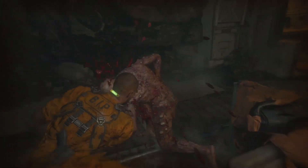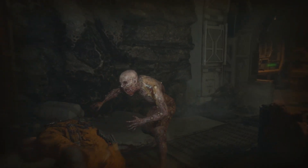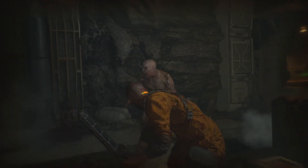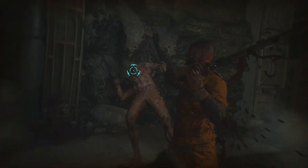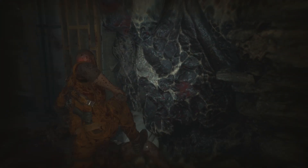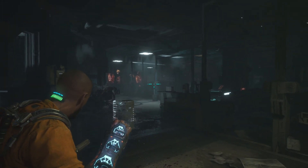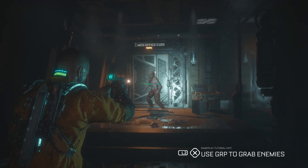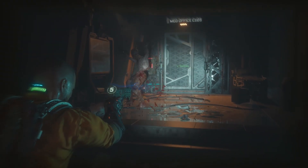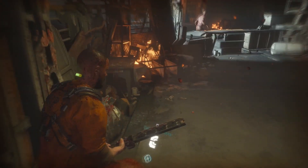Unsurprisingly there are a lot of parallels between Dead Space and Callisto Protocol, but there are also some staunch differences. The most obvious is this game's approach to enemy encounters. While there are ranged weapons in the game and even a new iteration of Dead Space's kinetic module to grab far away objects and even enemies and throw them wherever you want,